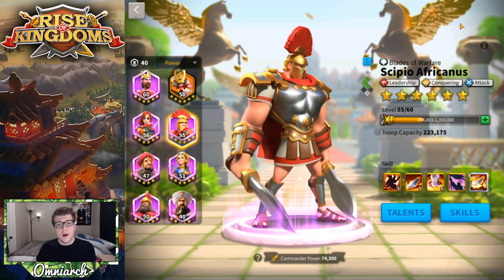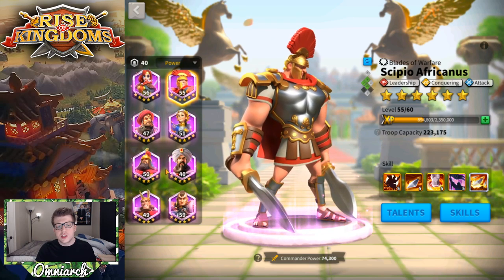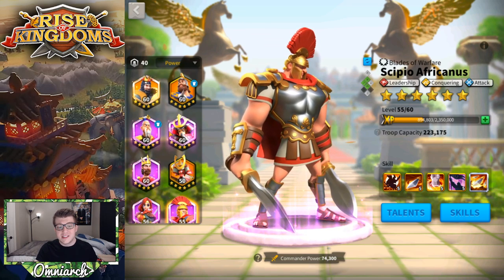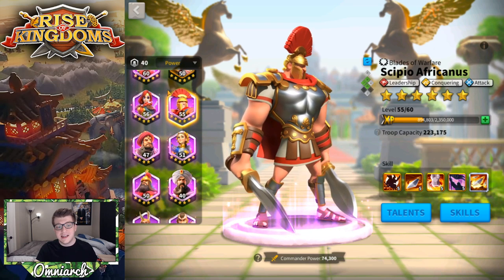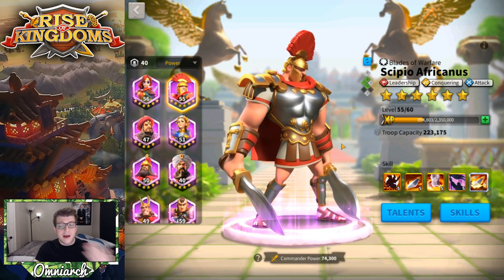If you didn't start with Rome, you get Scipio from opening chests — you can get him from silver keys or summon him with gold keys. From there, you can use your universal epic commander sculptures to level him up. In the early game, a lot of people forget that epics are kind of hard to get. You do get a steady stream of them, but there are so many that if you're really focusing on one, it tends to be a little bit difficult to obtain sculptures for just one.